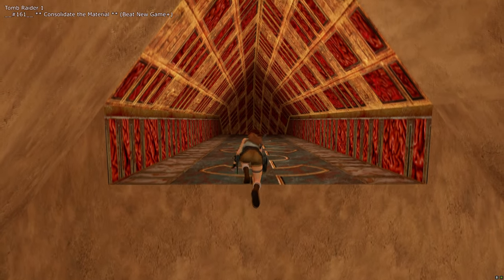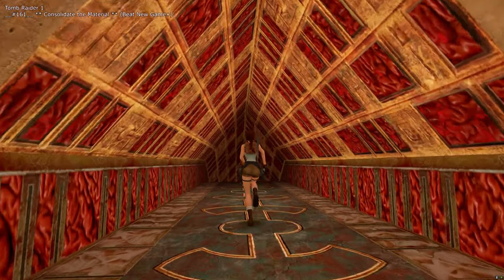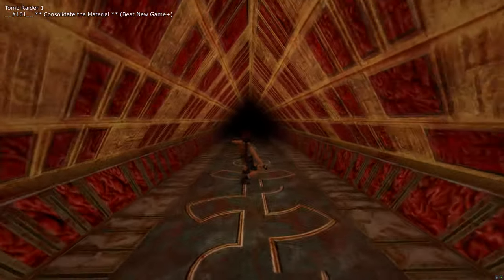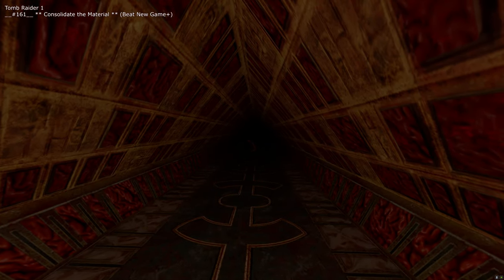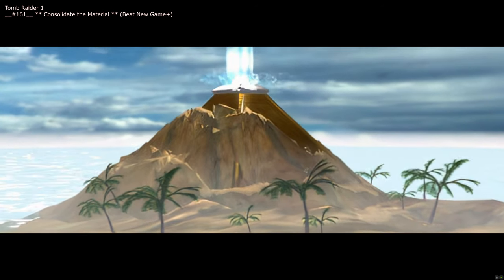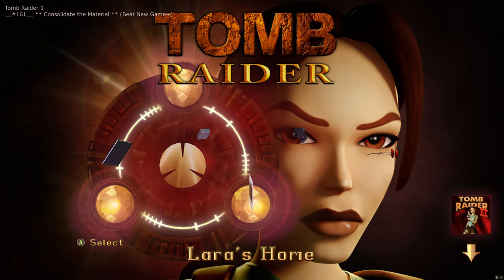Just finished that linear bit of platforming. Basically jump to every platform you can see and make your way through the tunnels — it took about one minute. Once you get the end screen for the level, the 'Consolidate the Material' trophy will pop. That trophy is a 0.6% trophy — you didn't have to fight a single enemy, just finish the last bit of platforming.